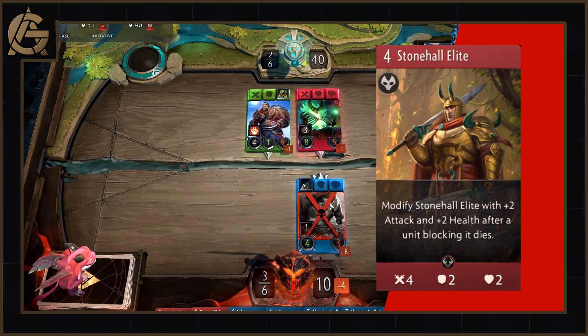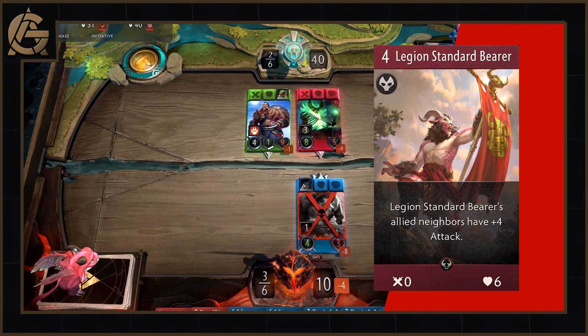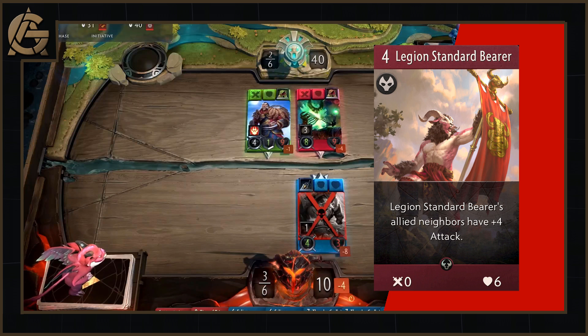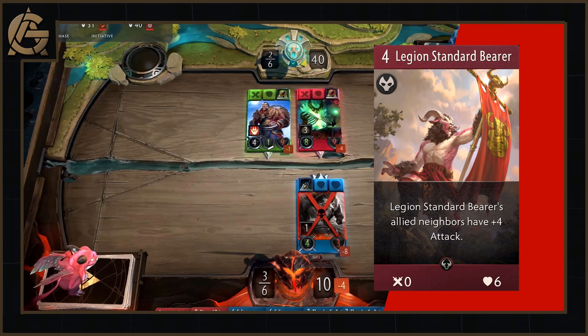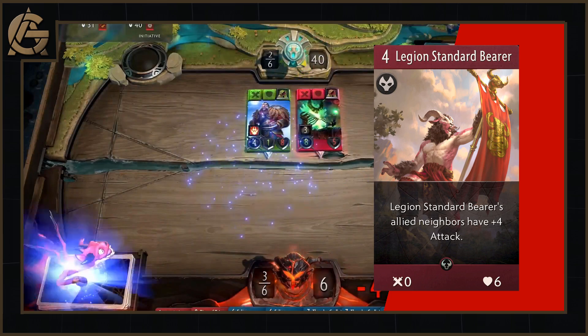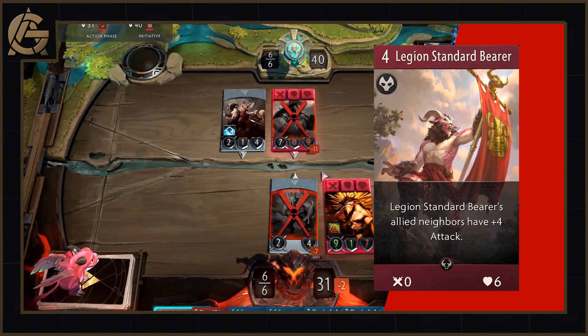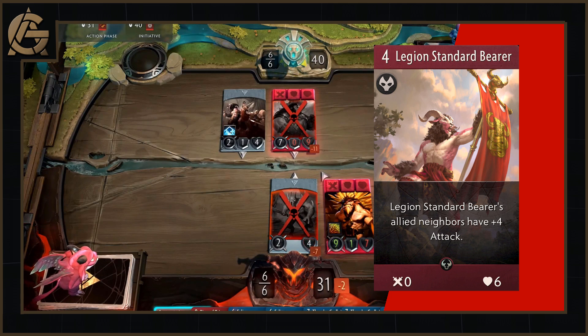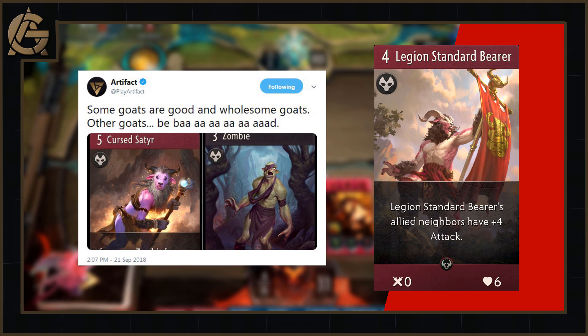Starting with red, there can really only be one — the reveal that started all of this off: my reveal, the Legion Standard Bearer. It's a 4 mana red creep with 0 attack, 0 armour and 6 health, and Legion Standard Bearer's allied neighbours have plus 4 attack. When Valve approached me to reveal this card, I felt a whole swirl of emotions — it was humbling but also incredibly rewarding. After all the hard work of putting out consistent content and helping build this fantastic community, we were finally graced with the ability to reveal something no one outside the beta had ever seen. This card also started the glory that was Goat Week — the Playart of that Twitter account's first foray into being a fantastic community engagement tool.